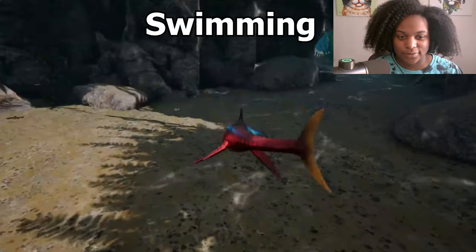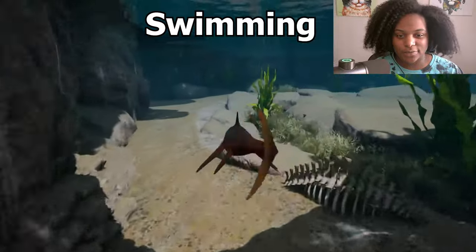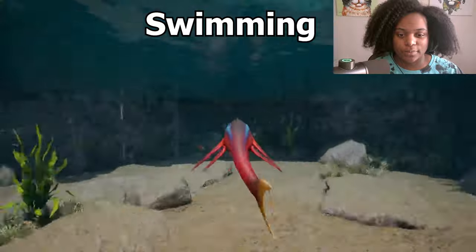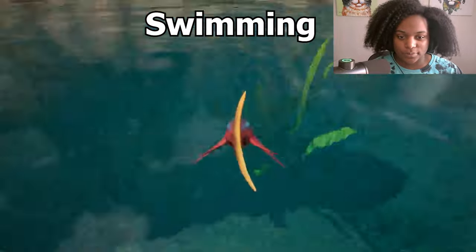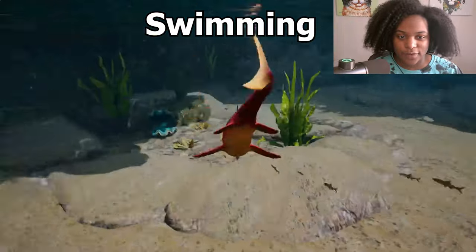Let's see what the swim is like. Oh, he's really fast! He does a little jump. This is back swim. Dive. We've got ourselves a really fast little boy here.